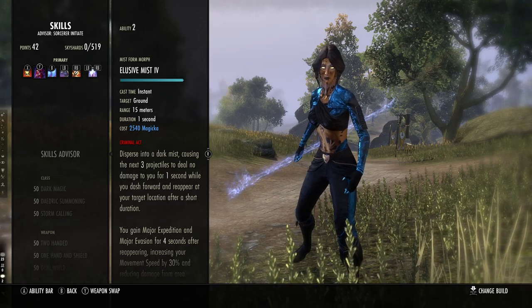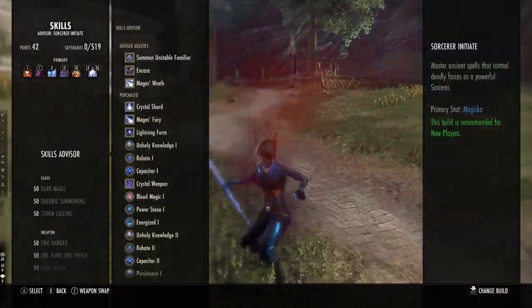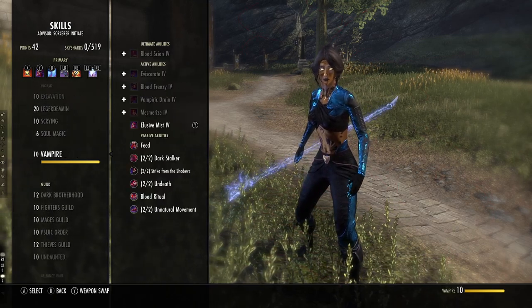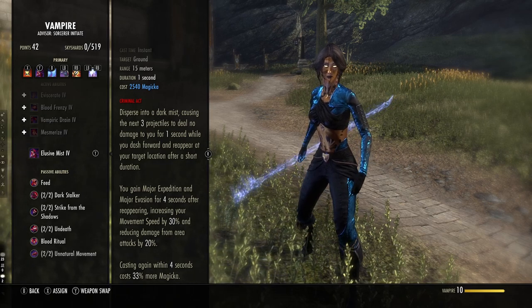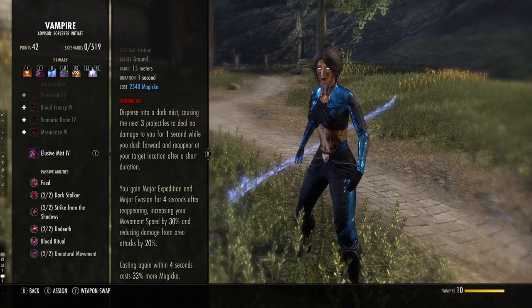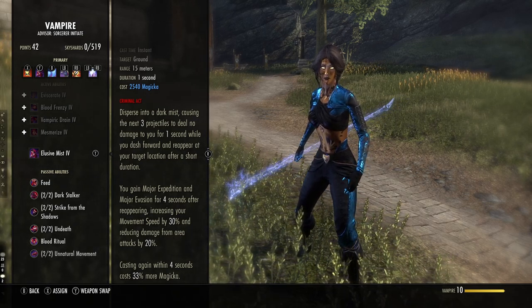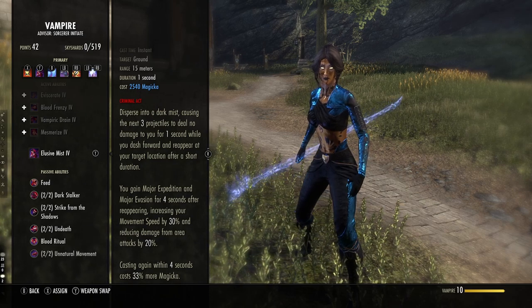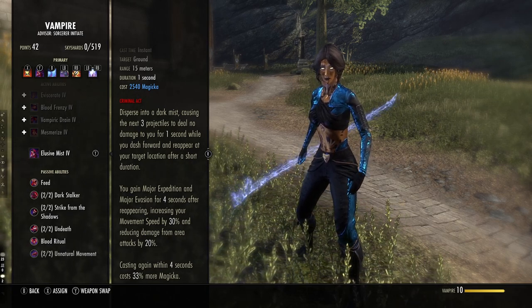So what are the pros of using Elusive Mist? They didn't change the passives per se, but they changed its whole functionality. It no longer mitigates damage by 75%; it now provides you with a three-projectile absorption. The tooltip reads: disperse into a dark mist causing the next three projectiles to deal no damage to you for one second while you dash forward and reappear at your target location. After a short duration you gain Major Expedition and Major Evasion for four seconds, increasing movement speed by 30% and reducing damage taken from AoE attacks by 20%. Casting again within four seconds increases the cost by 33% more Magicka.